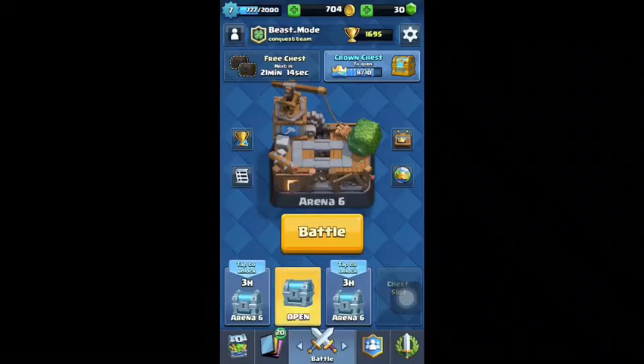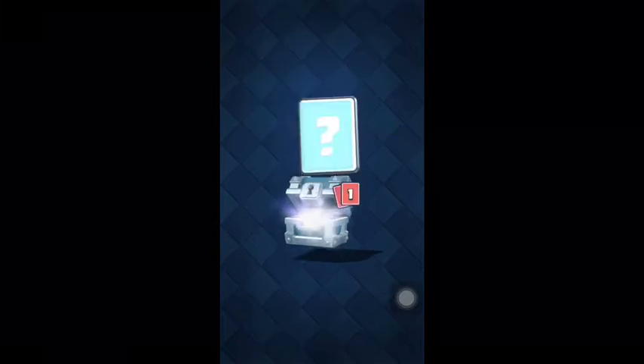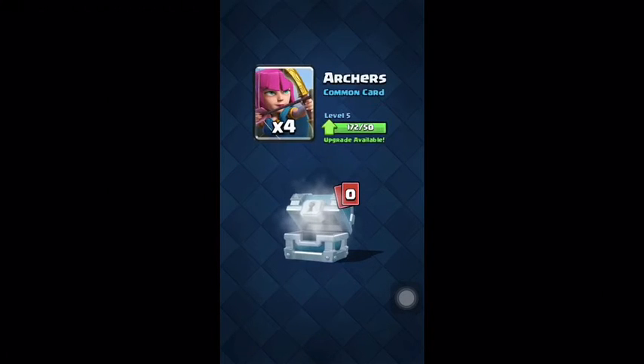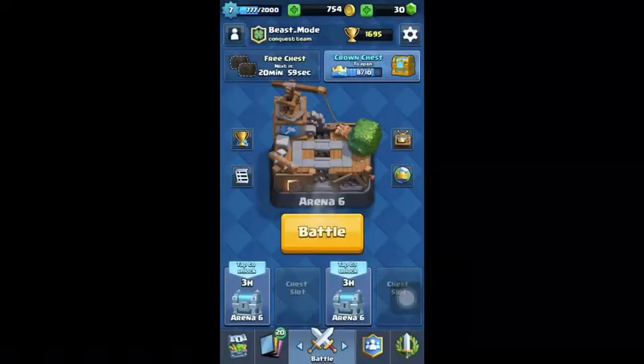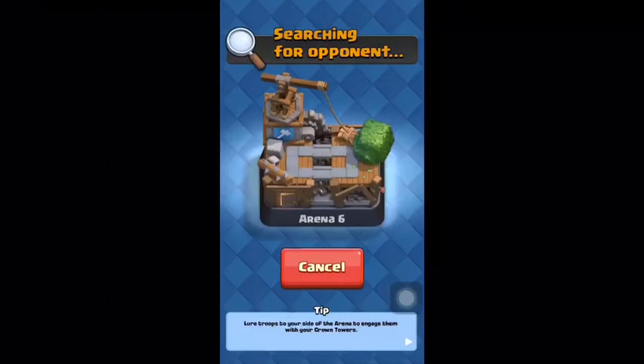I'm back — the recording suddenly cut off so I had to redo this part. I'm gonna do a chest opening — let's see what I get. Plus 50 gold, four tigers, and four archers. Don't use any of them but it's all good. Let me unlock a new chest and get into another match.